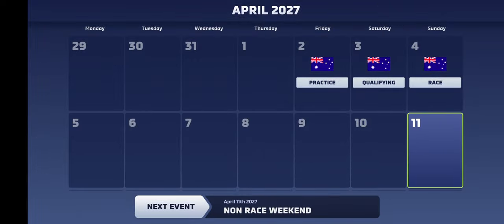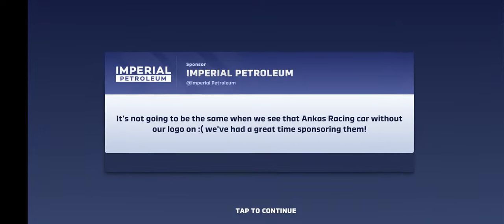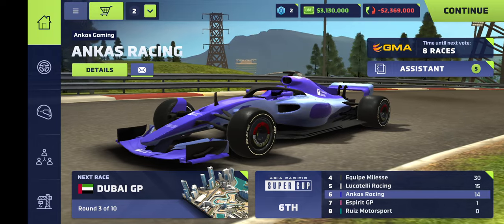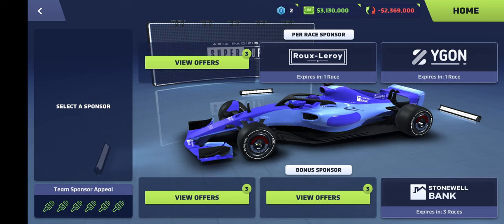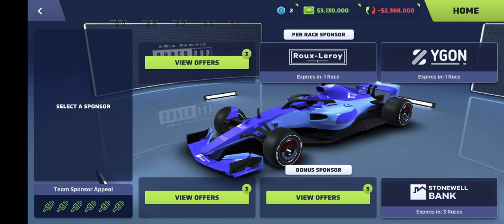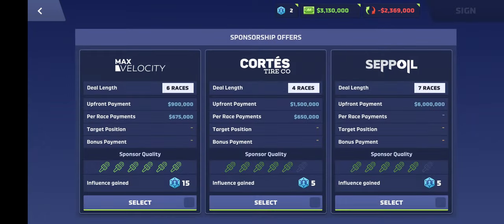Let's deal with these sponsors that we're going to lose — one, two, three, and not four. Those are in one race at the top. Six million upfront payment — wow, that would help.